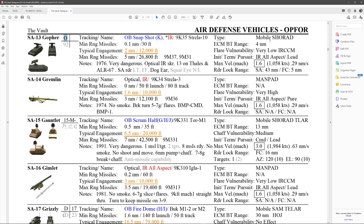It's a mobile SHORAD, so it does move — you might have its position in 2D on your campaign map but it could be in a different position in-game. ECM burn-through range is 4 nautical miles for the search radar only. Flare vulnerability is very low — it has infrared counter-countermeasures, so there's actually no real reason to use flares for this one. Pursuit is lead. Maximum velocity is Mach 6. Search radar is 43 nautical miles, fire control is 5 nautical miles.